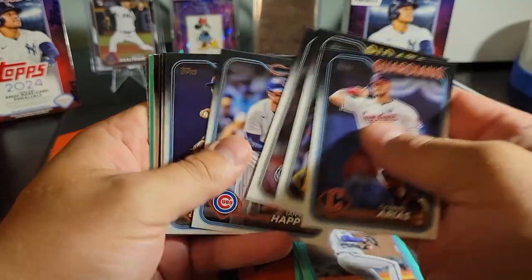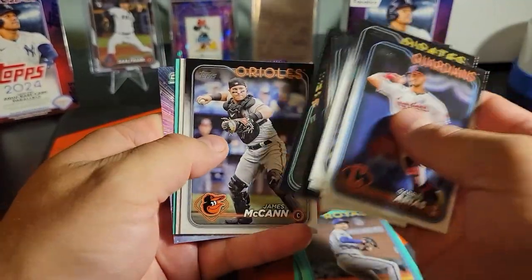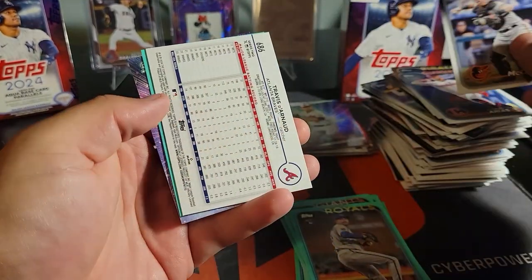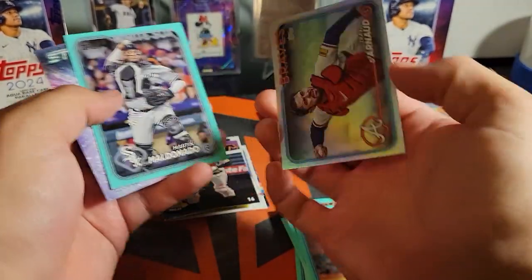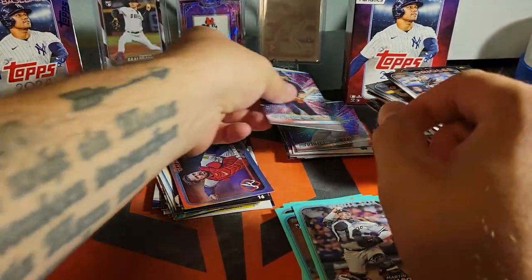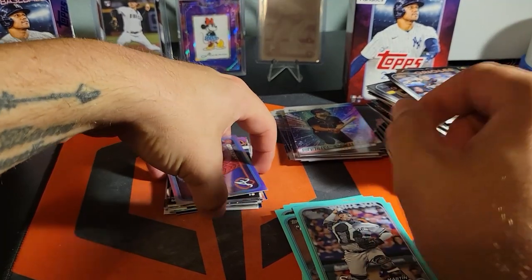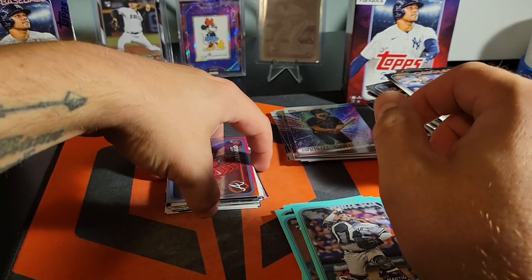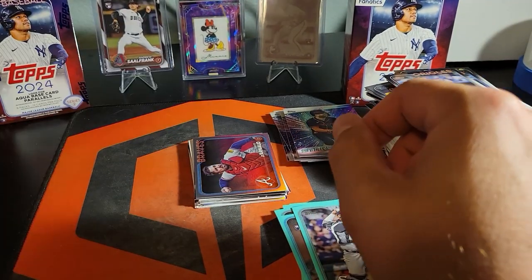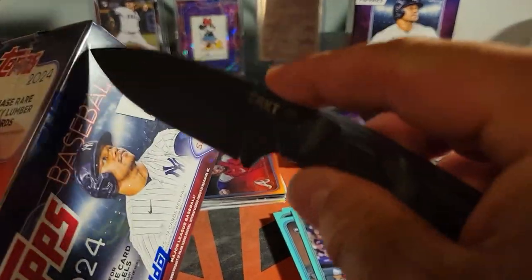Last pack of the second blaster. Am I gonna get anything numbered out of this blaster at all? Nope — just a rainbow foil of Travis Darnot. So that one was kind of a bust. We did get the CJ Stroud and the retail blue so technically we got all our hits, but still kind of lame not to get anything numbered at all.